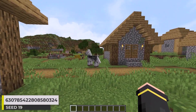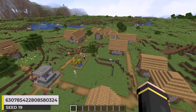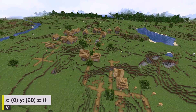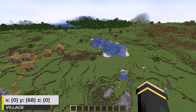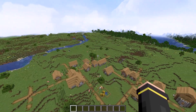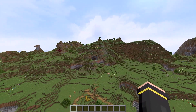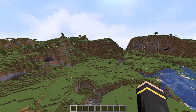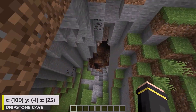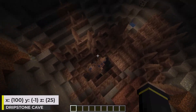This seed here is just a plains village — I'll have at least one seed with each village type throughout this video. This is obviously the one for plains. You can see that a lot of the terrain around the village is actually pretty flat, which could be good for building, but we also get some hilly terrain around the area too. There's a dripstone cave underneath the village, and you can easily access it by going through this cave opening here.